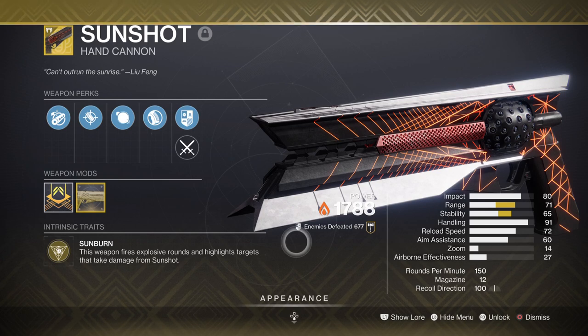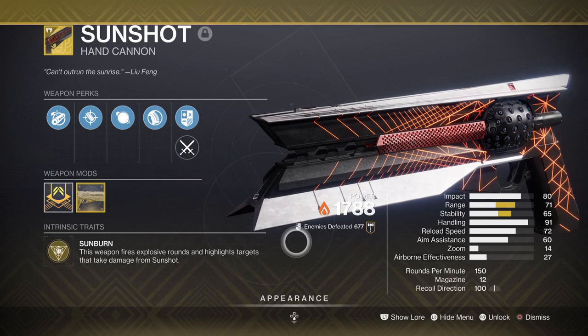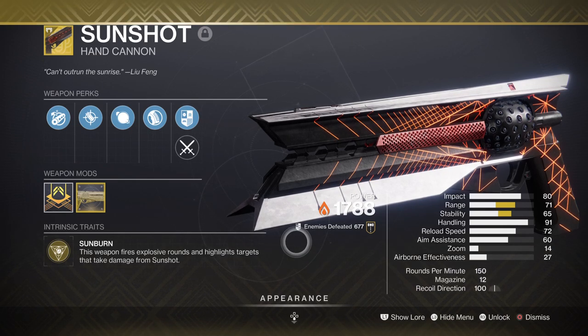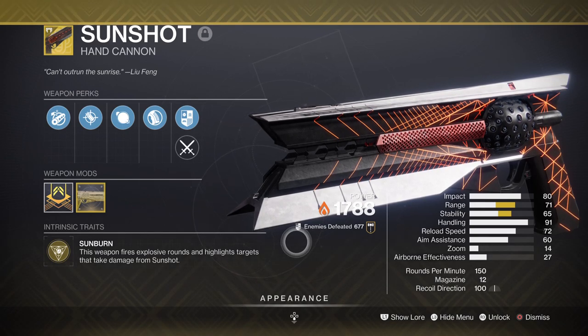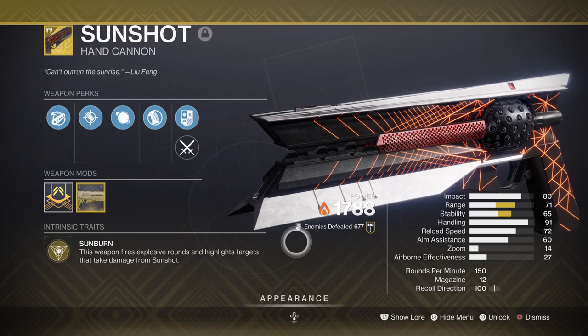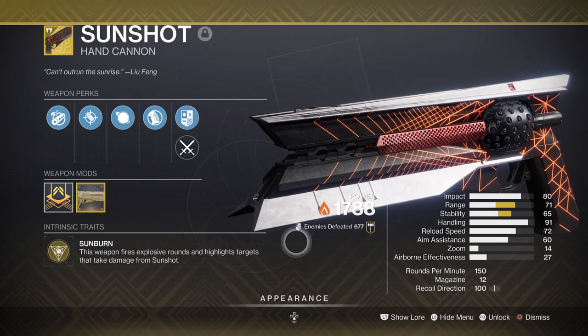For weapons, anything with Incandescent on it will be fine for this build. I've gone with the Sunshot hand cannon, which has now been updated to apply scorch on kills. If those base scorch levels are low, applying key fragments that improve this makes the weapon a perfect trigger for multiple explosions at once. It also has a fast reload upon emptying your entire mag, which will be common in any wave-based content.